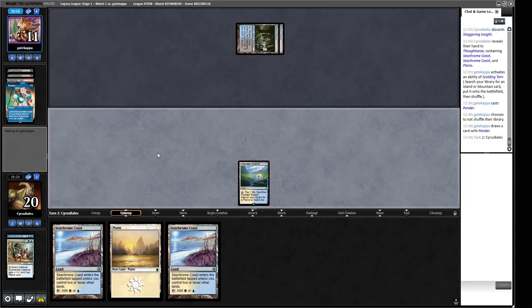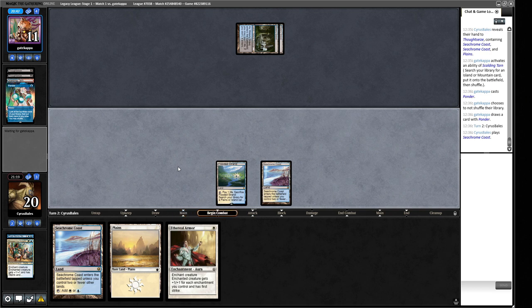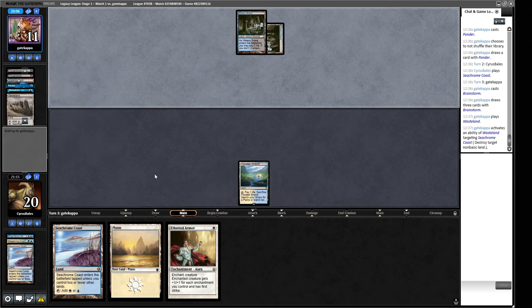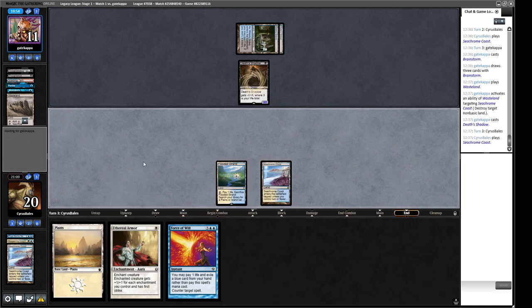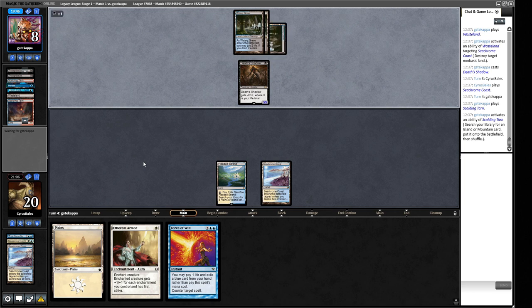It's our turn — we're not a Brainstorm deck so not ideal. We'll play Sea of Clouds. We're looking to play a Slippery Boggle or the Invisible Stalker — the stalker is probably better at this stage. Brainstorm for our opponent; there's a Wasteland — I don't really care about that — and a Death's Shadow. This is a 2/2 for now but can grow quickly. We're not winning this game to be honest. A Force of Will isn't really going to help us here. The shadow can now present a very quick clock.